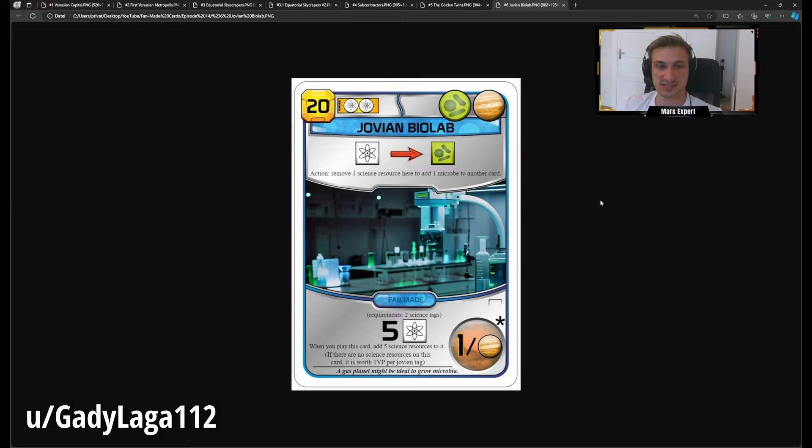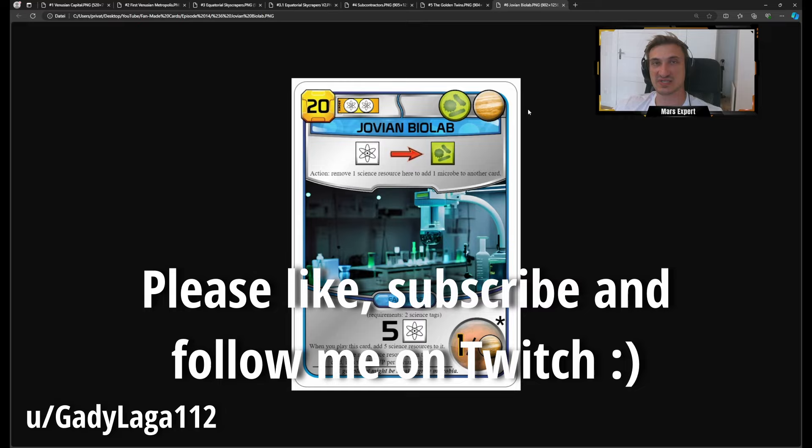I think Jovian Biolab is fairly priced — it costs the same as Ganymed Colony, but has more restrictions since you must play it early enough to use all science resources, and it has no space tag. I really like it; it's my favorite card this episode. Let me know in the comments what you think of these cards — are they balanced, could they use work, are they interesting lore-wise? Check out the Reddit posts linked in the description, leave a like, consider subscribing, and I'll see you in the next one.